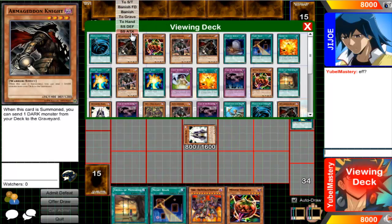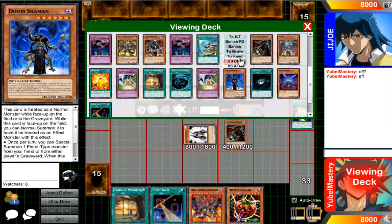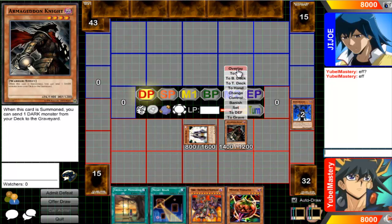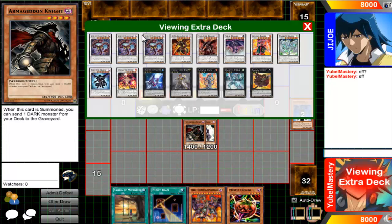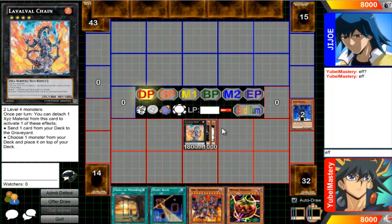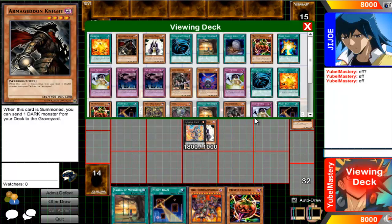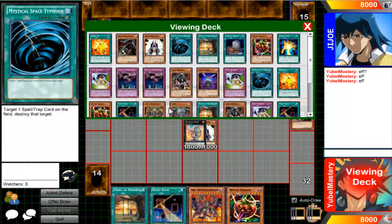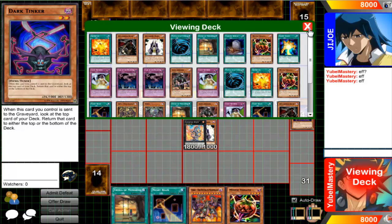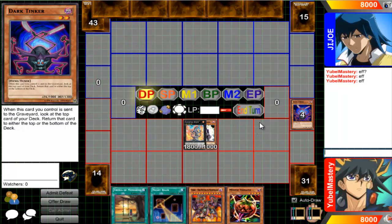So we'll go ahead and summon Armageddon Knight. With the effect of Armageddon Knight we'll drop Doom Shaman, then overlay into the Bubble Chain. Effect. So far I haven't used the Tomato, but if I didn't open with Summoner Monk at least I'd have something. In Pot it'd be useless anyway because I'm playing on Special Summoning.